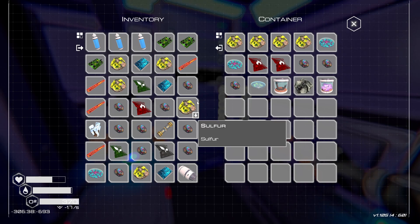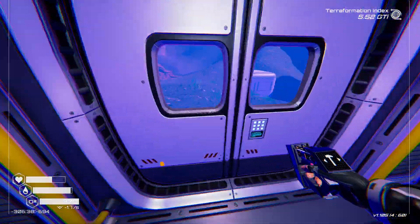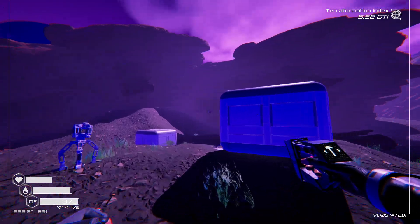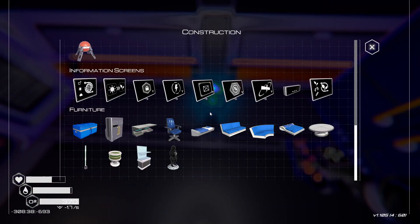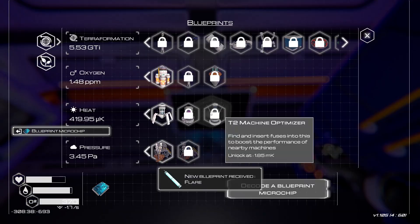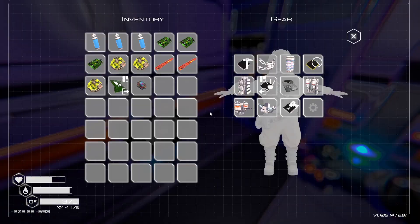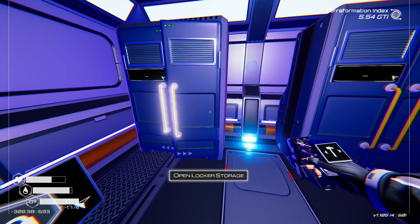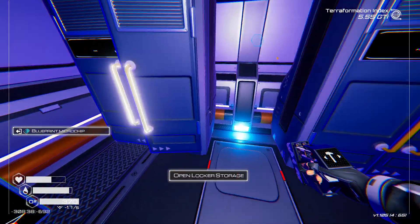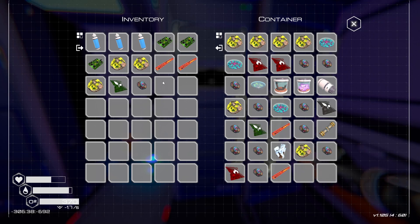That's a full one. Flare and GPS — there we go. Finally a tier four, now we can send one up. Now they're worth doing. The new flashlight too — maybe it's time to finally go to the Pulsar Quartz cave next time.